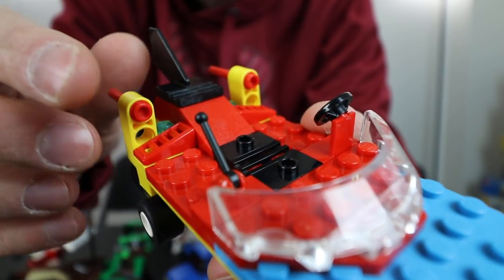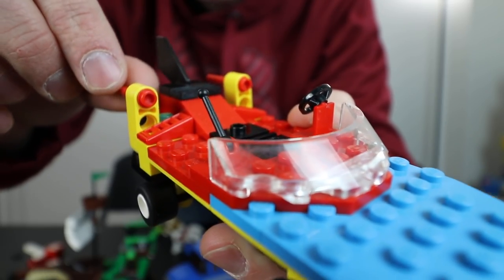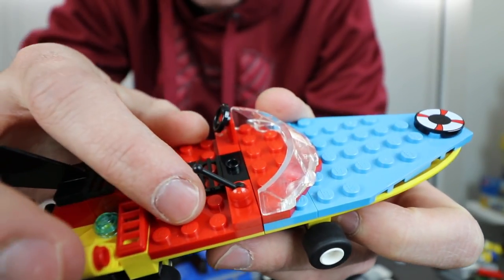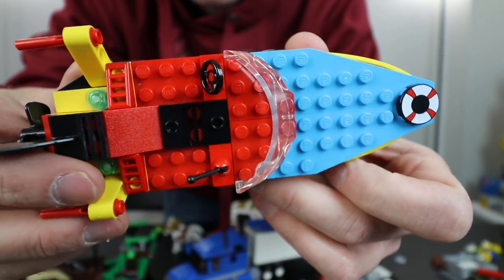Just editing the video and realized I forgot to mention — we didn't have the front clear pieces for the missiles, and the missiles are all supposed to be positioned a bit lower as well. So that's another thing missing. In addition, we don't have any of the SpongeBob minifigures, which I really wish we had but sadly we don't.